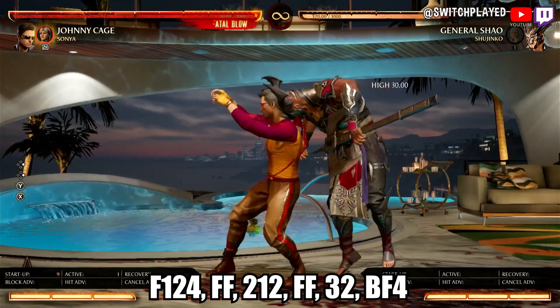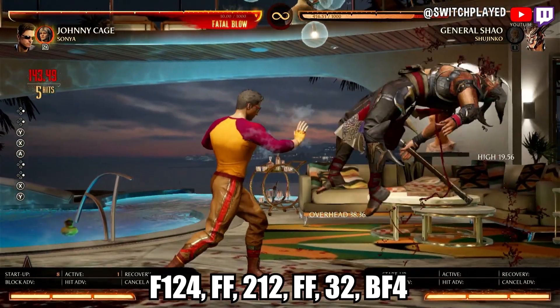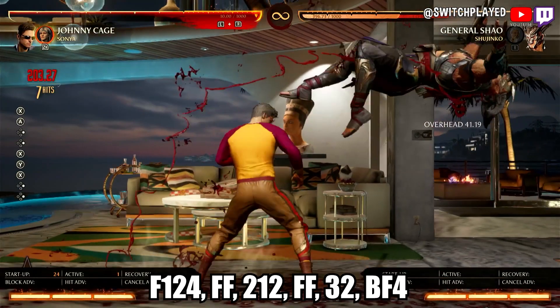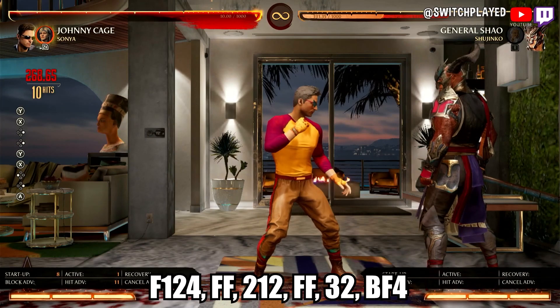We begin with Johnny's forward 1-2-4, which will ground bounce the enemy. After this, dash in for a 2-1-2 for another ground bounce. Dash again into your 3-2 and end it with your shadow kick, which is back forward 4.